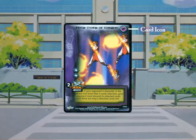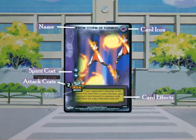Technique cards depict special abilities or attacks your characters can use. These can be used instead of the attacks printed on your character cards, and like the text box on a character, it shows the attack details such as its cost and its power.